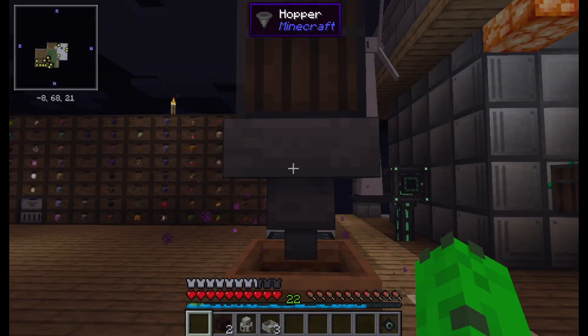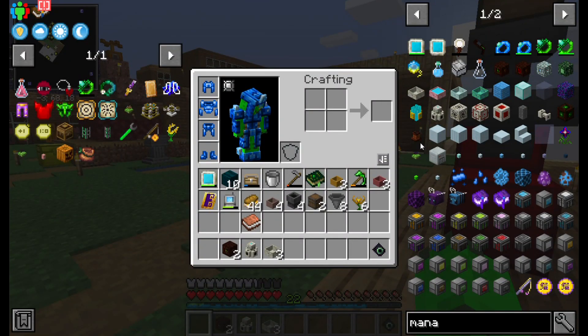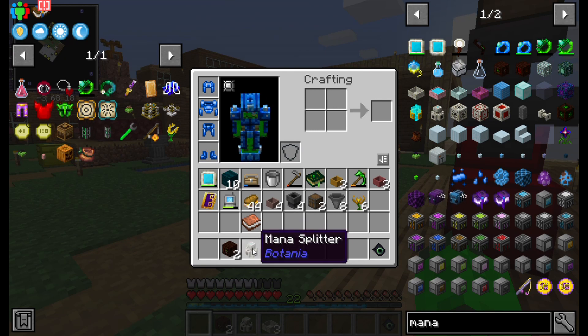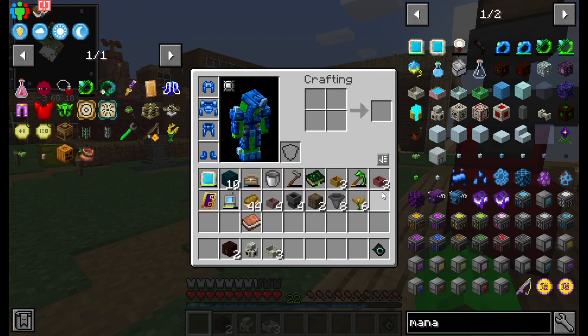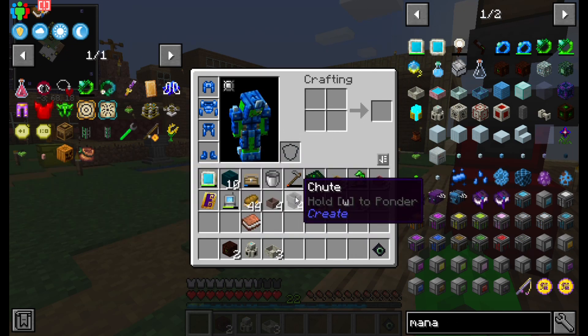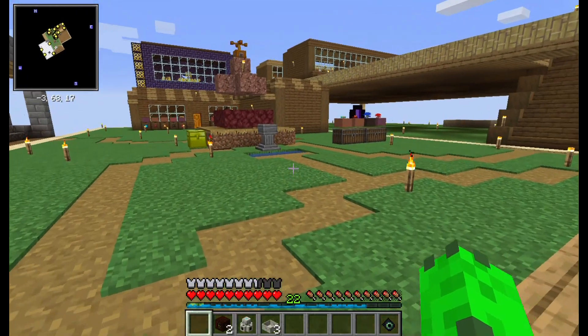I crafted up a bunch of the stuff already to save some time. The only things I think are new are the Mana Splitter, which is just Living Rock and Mana Steel, and then the Chutes, which are just Andesite and Iron Plates — two Andesite, two Iron Plates, gives you four of them.